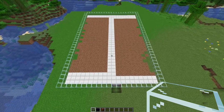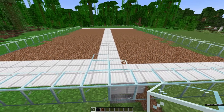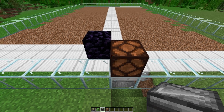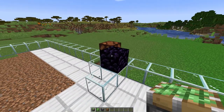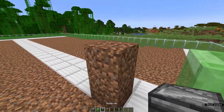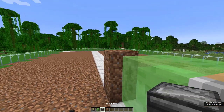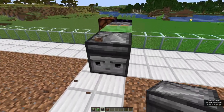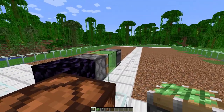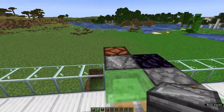Next, we're going to start with the flying machine. Place three blocks in this pattern here. Take obsidian and place it right here, and the redstone lamp right here. Then take a sticky piston and place it in front of the obsidian, and the slime block. Then put some temporary blocks here to put the observer with the face towards the farm — or with the red dot towards the slime. Then repeat the same on the other side: sticky piston, slime block, and then the observer looking towards the redstone lamp this time.